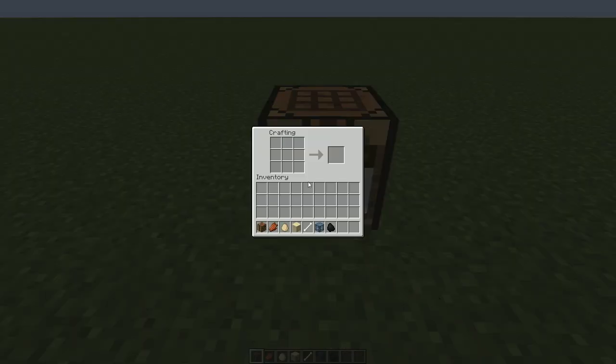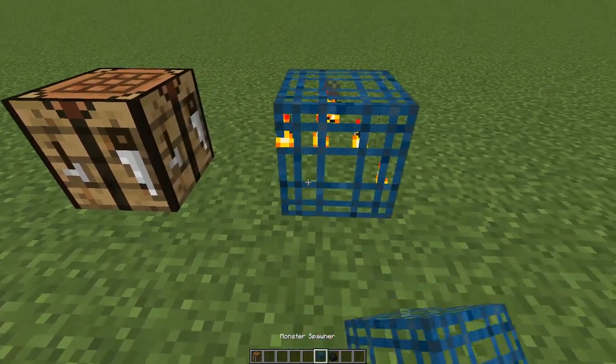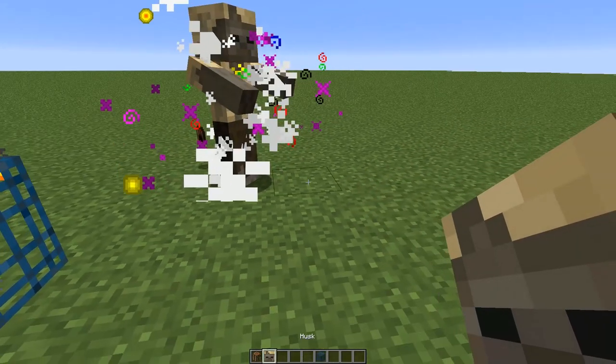To get your own zombie, you only need to stick an egg and a piece of rotten flesh — with the addition of a sand block if you want to make a husk — in a shapeless crafting recipe to craft a fusion part. Once crafted, the fusion part must be fused in the special mob spawner of the Engender Mod. With a piece of coal in the fuel slot and the fusion part in the fusing slot, you must wait 5 seconds, or 50 if it's the husk item, for the item to fuse into the spawn item.